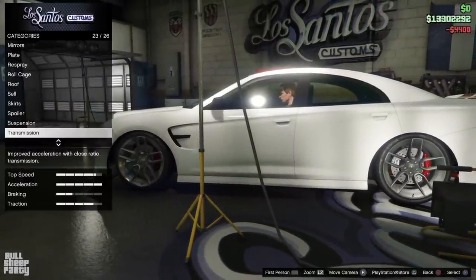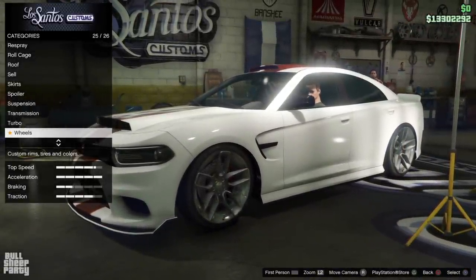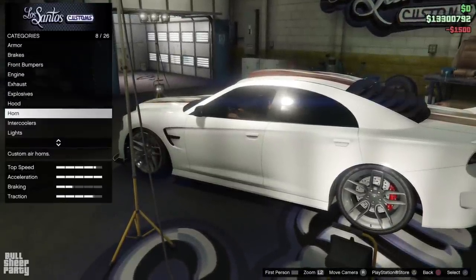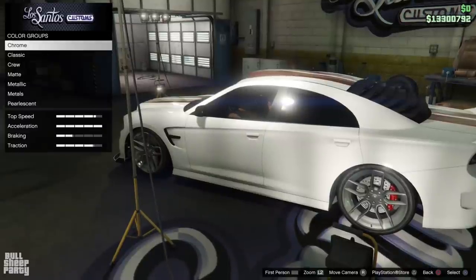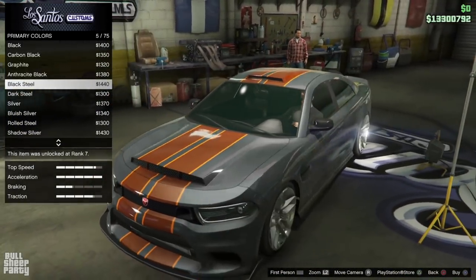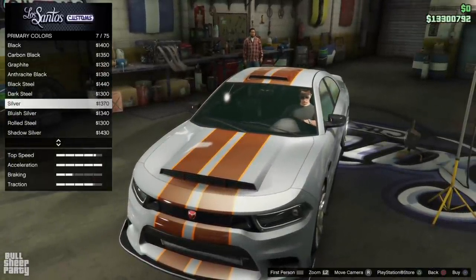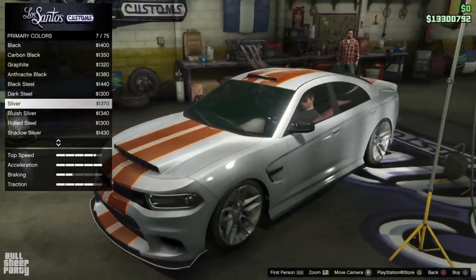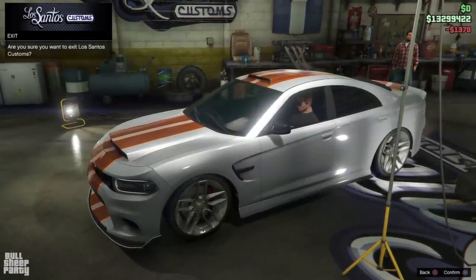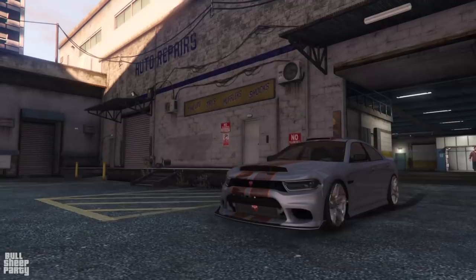We're going to go with the lowest suspension possible, and the turbo we already did. I actually kind of like the stock wheels, and since there are no new wheels in this DLC, we're keeping them. Dual light smoke on the window tint. The final thing is respraying the vehicle — I kind of liked how the white looked, but I know exactly what I want to do: I want to make it silver. Let's get out of Los Santos Customs and see how the vehicle looks in the sunlight — or rather the fading sunlight. There you have it.